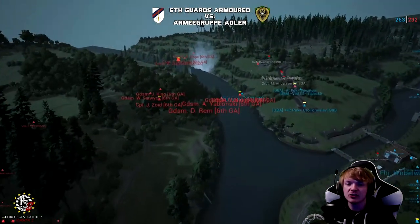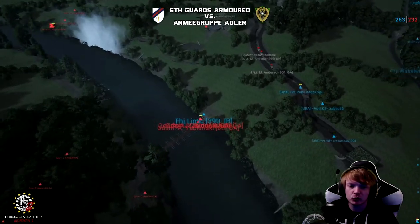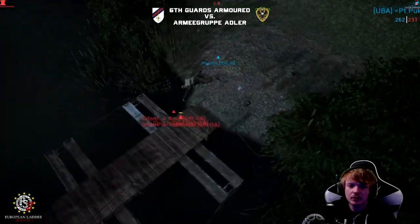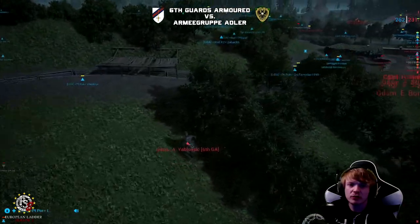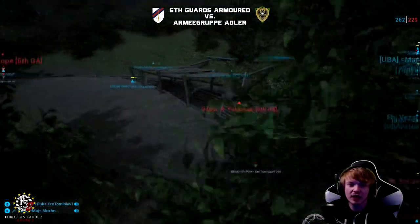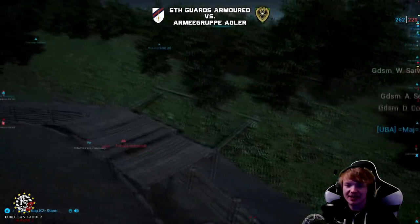6GA lost the Northern Forest — they did secure the two buildings, but it looks like they're being pushed back. In the south, they managed to get a new rally down. There is a bit of a push coming in from the Southern Pontoon. Blunsky moving in — getting one kill, getting two kills. Can he take out the rally? Getting a third kill.